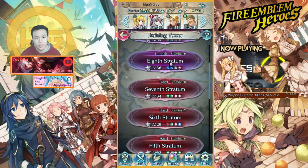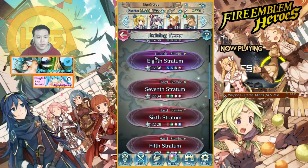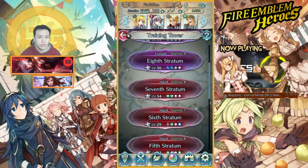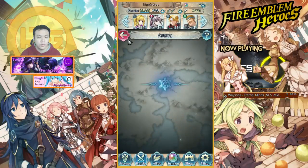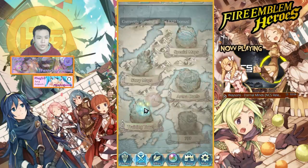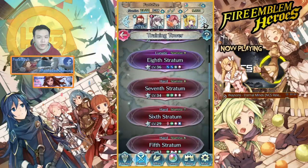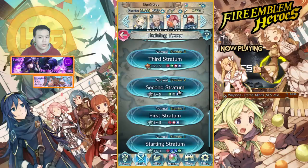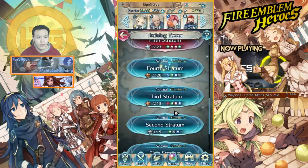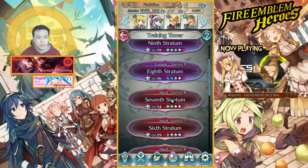One stage is already level 32 which is outside my optimal range so I'd skip it. Another trick: if none of the stages are in optimal XP range, you can use your arena swords to do an arena fight, which refreshes the training tower list. Also, if you have a force team of level one units you're leveling, you can do the level one stages — they only cost one stamina, you still get levels, and it refreshes the list.